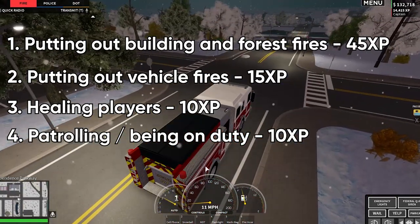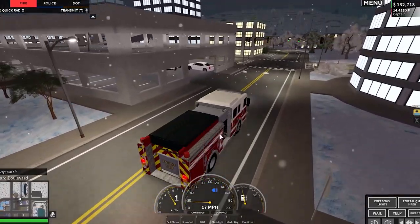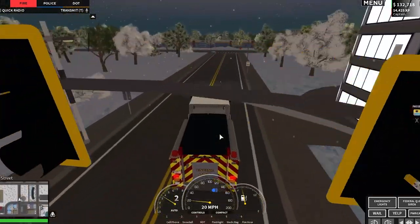The fourth way is by patrolling and just being on duty, like every other job. You get XP for doing that and money as well. So if you stick around in the city area you're most likely to see vehicle fires and injured people, because that's where most people usually are.